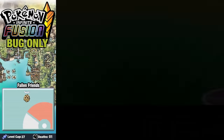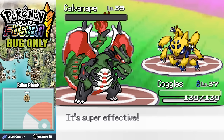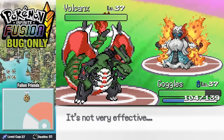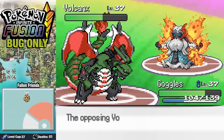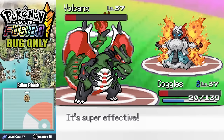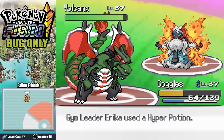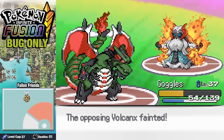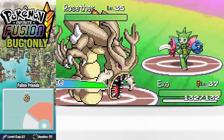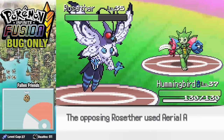Now it's time to take on fellow Bug Trainer Erika. She starts off with Galvanape and we quickly get the KO with a Flamethrower. When Volcanus comes in, a Flamethrower gets her down to her Berry — but I go for an Ancient Power instead of another Flamethrower, which allows her to get us way down into the red with a Fiery Dance. Once Erika heals up, a couple more Flamethrowers take her down. With Roser in, we eventually settle on Hummingbird going for a Flamethrower, KOing Erika and earning our Rainbow Badge.